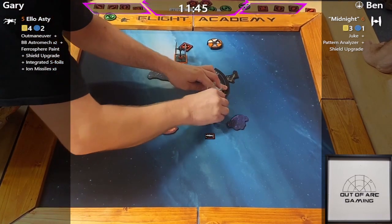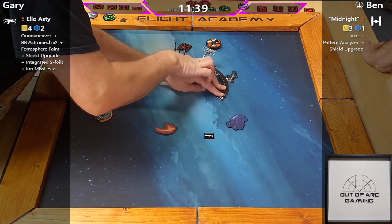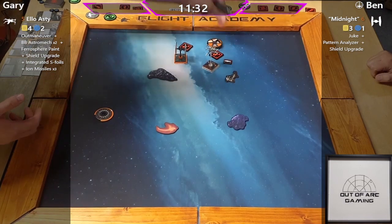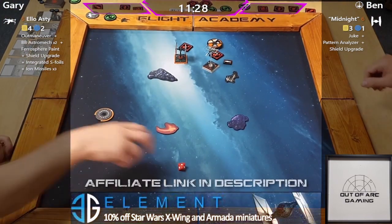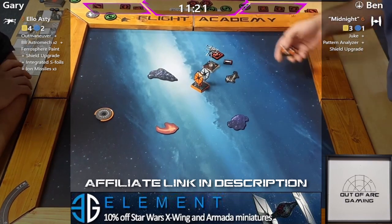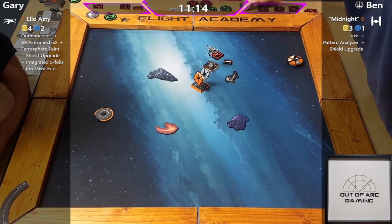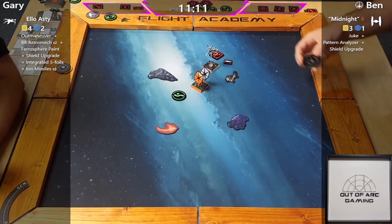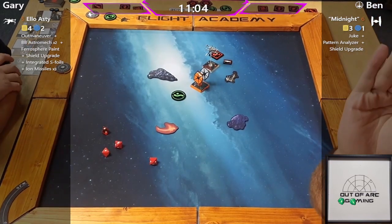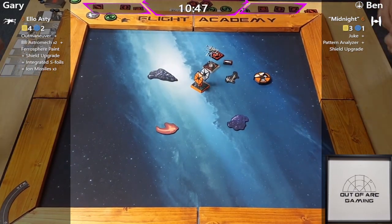It doesn't help that Gary will literally just fly over an obstacle, screaming 'whatever' — just doesn't care. One thing you can't dismiss about Gary is that he has gone for it the entire Flight Academy; he's not scared to potentially disadvantage himself in the hope of getting a great position. Ben doesn't barrel roll to increase the range, he goes for the evade instead — and it paid off this time. That really did pay off; if it wasn't for that target lock he didn't have any mods anyway.